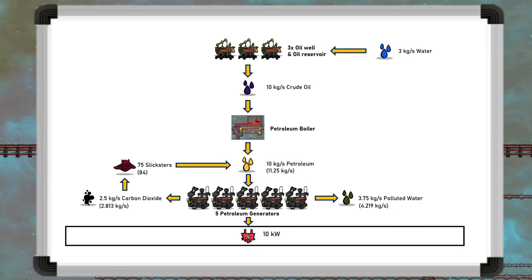I will include these extra petroleum numbers in brackets. If the slicksters are kept groomed, they will rapidly produce more slickster eggs, which can be turned into meat and then barbecue. 75 slicksters will produce around 10 eggs per cycle, for 32,000 kilocalories of meat or 40,000 kilocalories of barbecue, supporting 40 dupes.